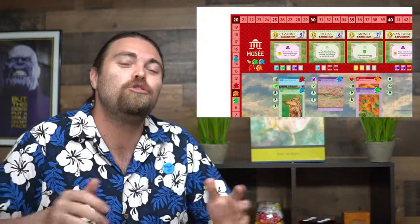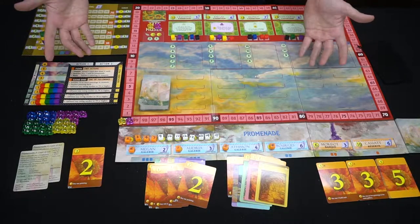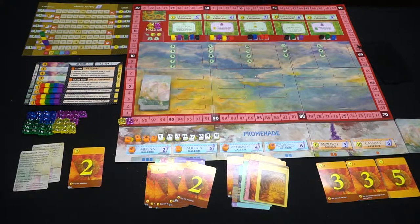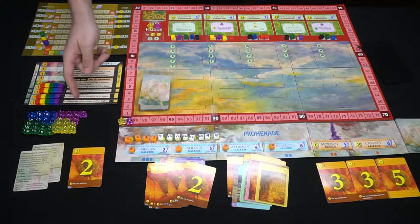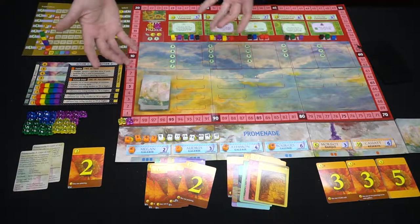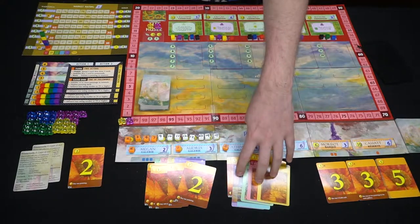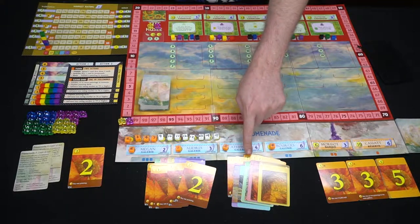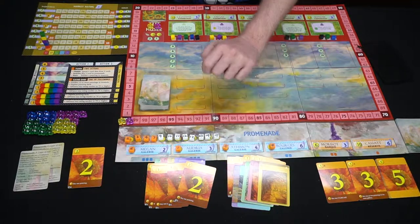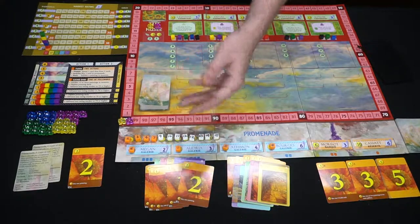Let's go take a look below and I'll show you what the game looks like and how to set it up. Here we have Promenade and everything included — there's quite a lot of stuff. I've set it up for two players, but it can play up to four. The colors you can choose are pink, yellow, green, and blue, which may or may not change based on the Kickstarter. You also get 10 cards to start: five paintings, one of each color, plus specific gold cards — two twos and three ones.